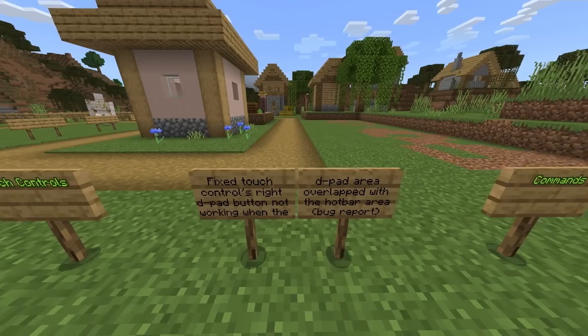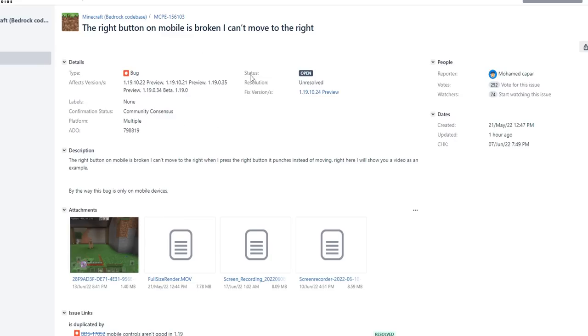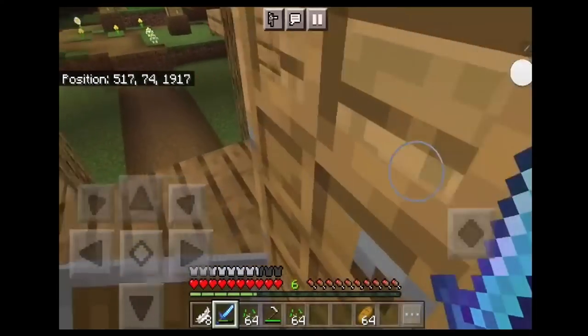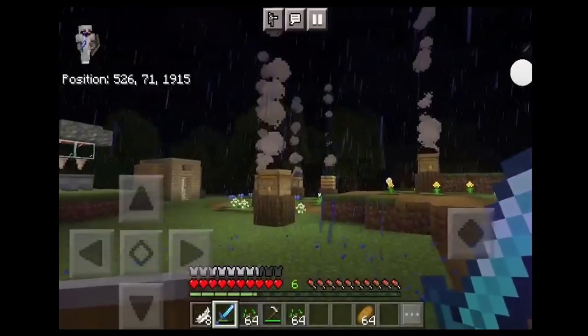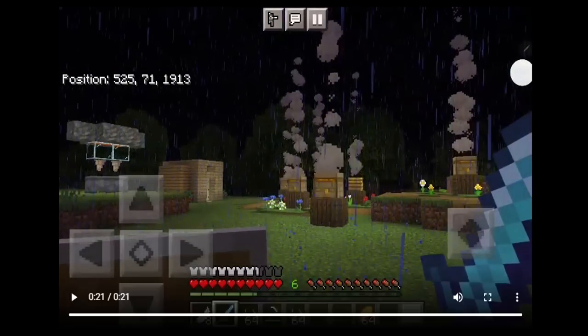There's a change with touch controls: they fixed the right D-pad button not working when the D-pad area overlapped with the hotbar area. This has been a problem for a couple of versions — on mobile the right button was broken and you couldn't move it. If your buttons were overlapping your hearts, XP, or armor, it just didn't work. You could go forward, left, back, and crouch, but not right. That has now been fixed in 1.19.10.